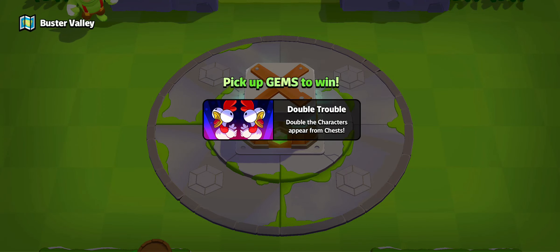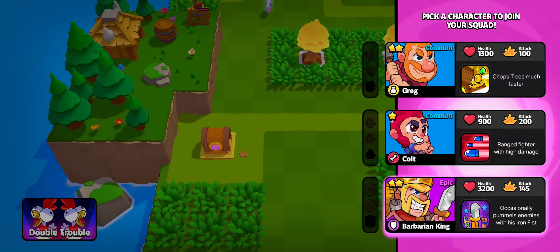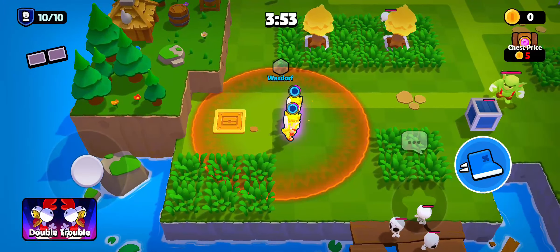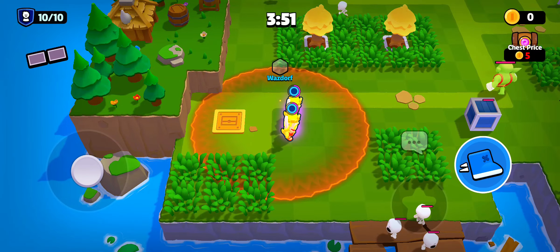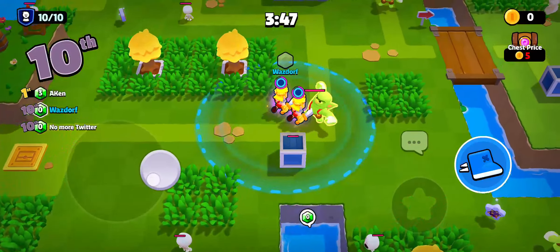As the match starts, just continue. All you have to do is move your characters around, and to fight just go toward the opponent or the enemy.